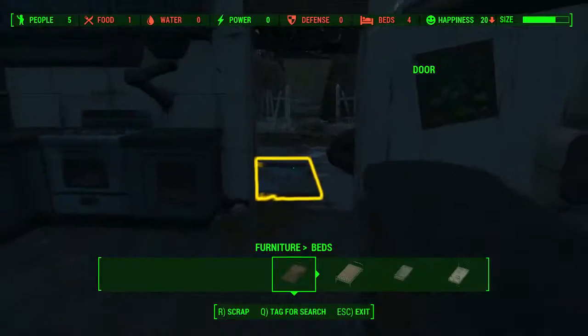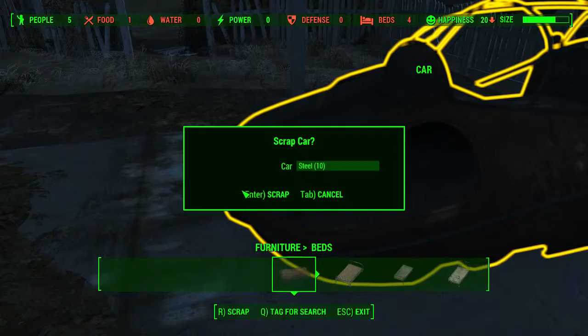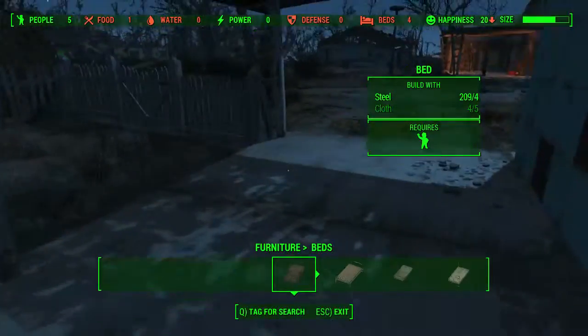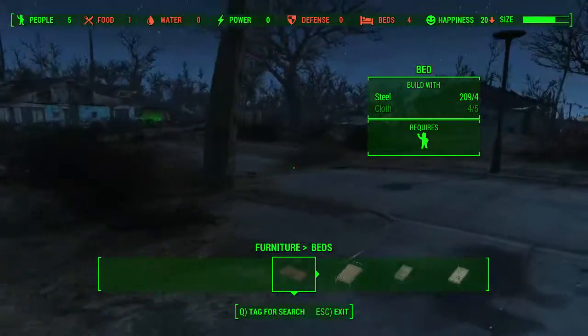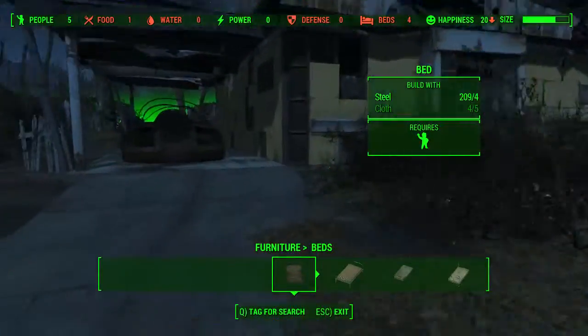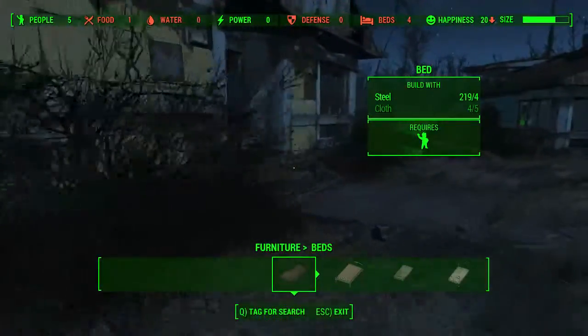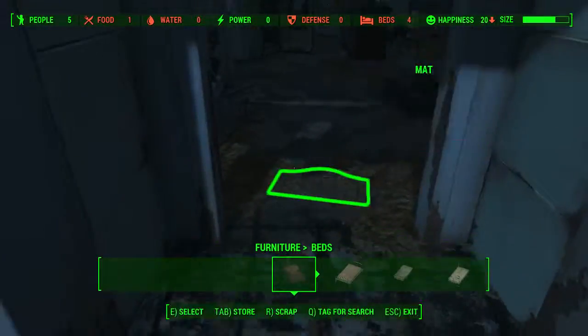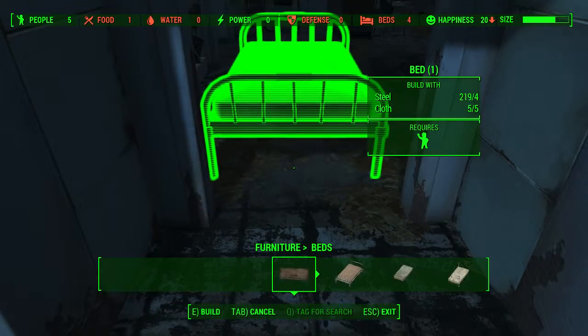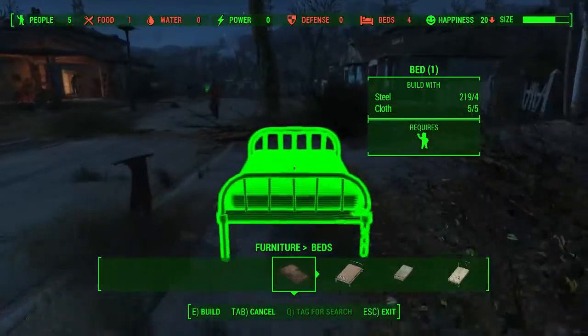Where the hell am I gonna get more cloth? Sanctuary has got a huge, huge builder ideas. Should be able to get some from some of these buildings. I didn't realize you can get so much steel from here — wishing it's aluminum. Alright, let's go back to the other house and make the fifth bed in the living room.